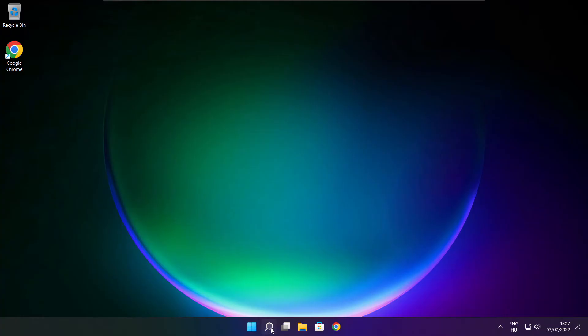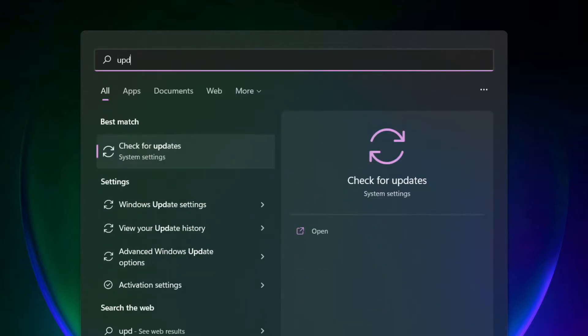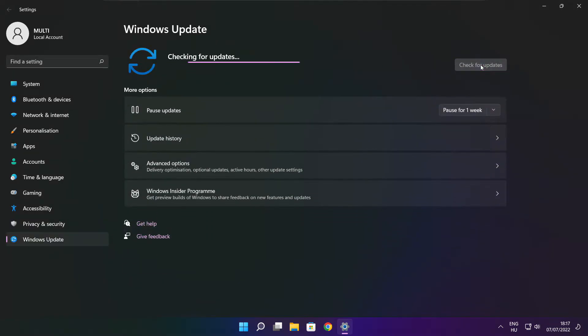Apply and OK. Play the game. If that didn't work, click the search bar and type Update. Click Check for Updates.